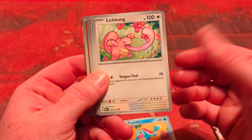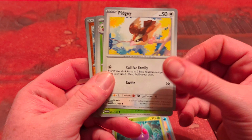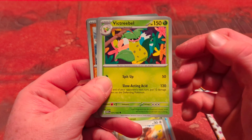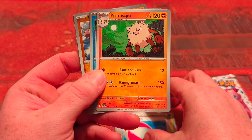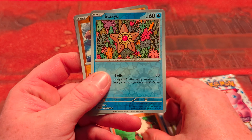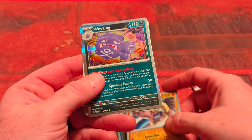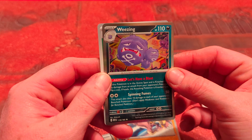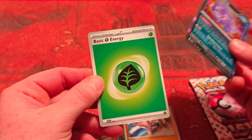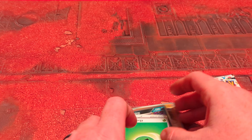Lickitung, Venonat, Pidgey, Victreebel, a big Jigglypuff balloon, Primeape, Staryu. Oh! A reverse holo Hitmonlee! And this cool Weezing — that's a holo, very nice, very nice. And some basic energy, we love it.